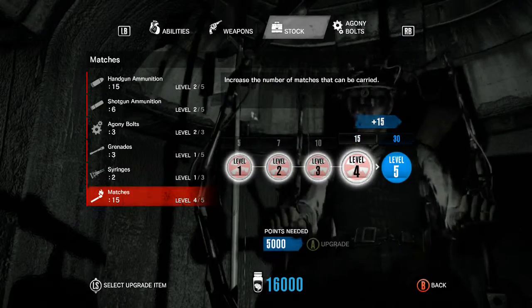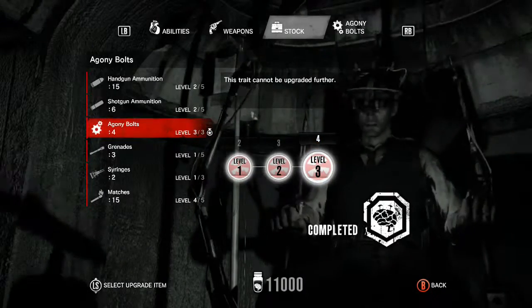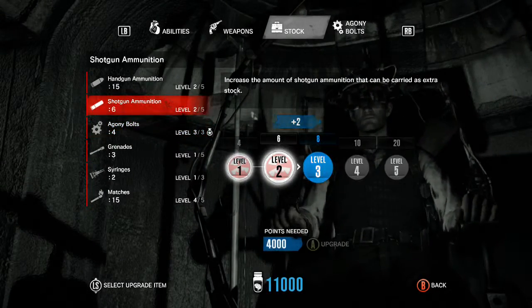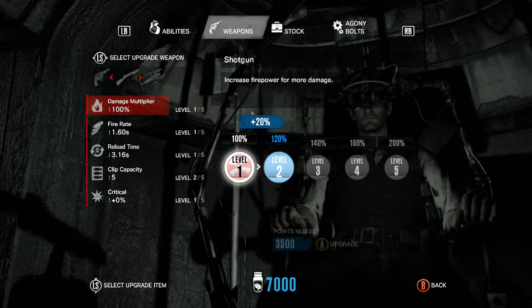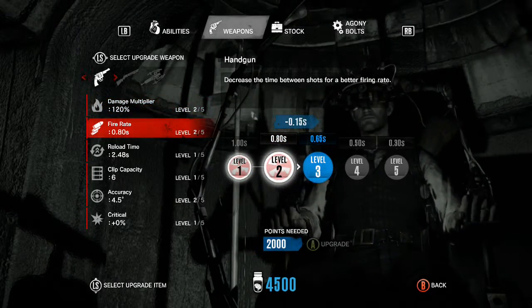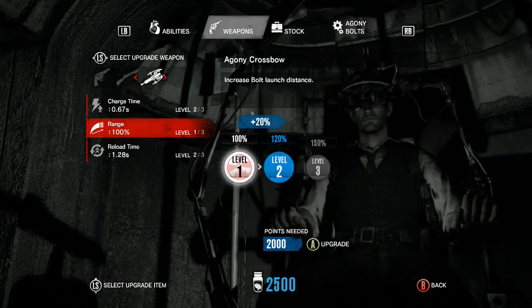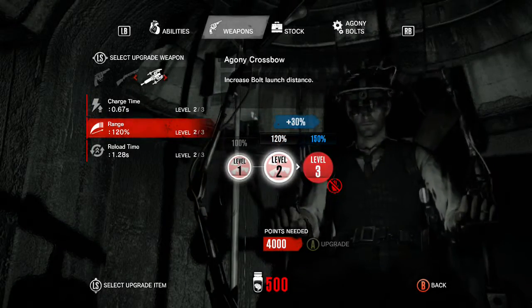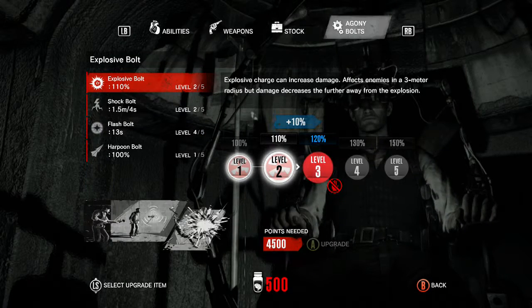Look how cheap the matches are - level four of the matches, now can hold 15. Max bolts. Eight stock of the shotgun. I'm also going to improve the damage of the handgun and the fire rate up to level three, and the range of the crossbow. Those are some really good upgrades, and on your first Akumu playthrough the upgrades here at the start of Chapter 6 are absolutely vital.